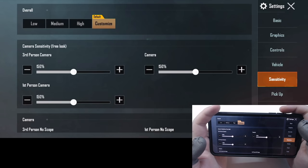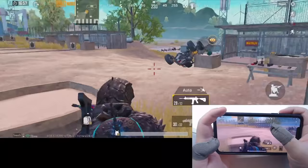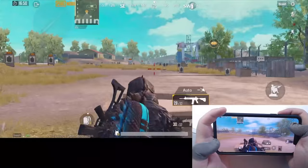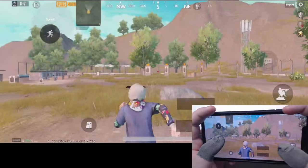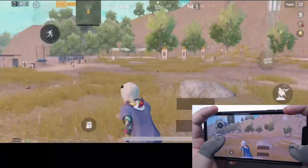Now let's talk about sensitivity. I use an iPhone 11 Pro Max with a 6.5-inch screen and wear finger sleeves while playing, but no screen protector. The combination makes my fingers slide too fast otherwise. Free look camera sensitivity I set to 150 — I find it's the sweet spot, neither slow nor fast, so I can catch all the action around me. Third and first person no-scope sensitivity is very important for close combat; I set mine to 100 and 110 respectively. If you can do a 180 turn with a single fast swipe, the sensitivity is considerably good.